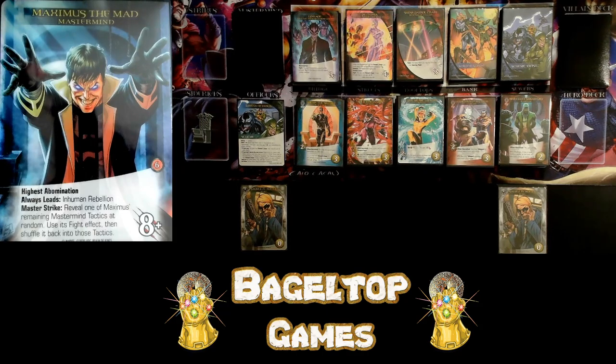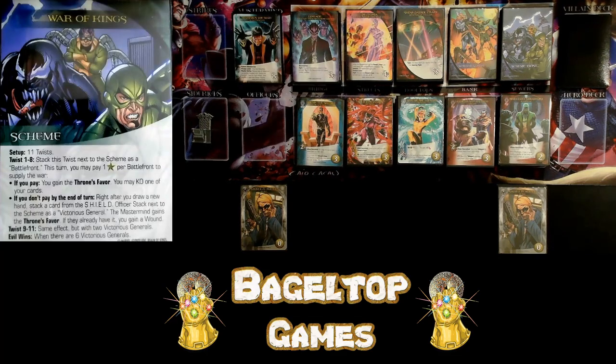Maximus has a base attack of eight. Let's say there's a hero in the HQ with four attack — that makes his attack twelve. So he'll be easier to hit if I have weaker heroes in the HQ. He always leads the Inhuman Rebellion and his Master Strike has to do with using his tactics as Master Strike effects. As Maximus tries to usurp the throne, he is going to carry out the War of Kings. There are eleven twists in this scheme. You're going to have to pay more and more recruit to make the bad effect not happen, and if you can't pay the recruit, bad effects will happen. When too many bad effects happen, evil will win.